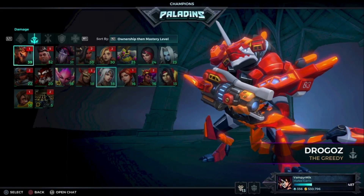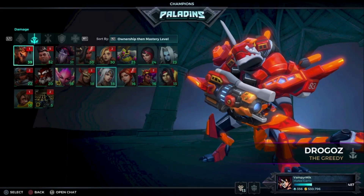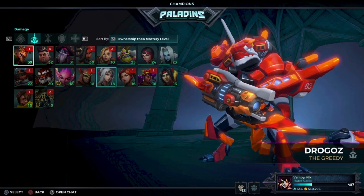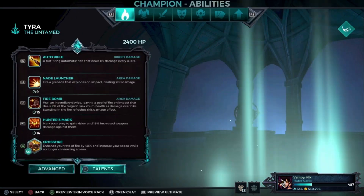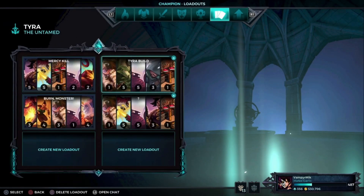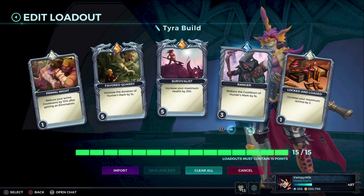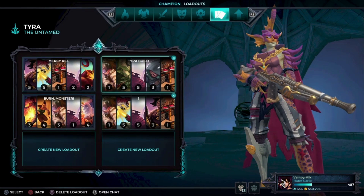Today I'm going to show you the most broken builds in Paladins. Let's start off with Tyra. With the Hunting Party talent and this build, you basically mark Skye when she's invincible, and your allies and yourself can do more damage to the marked ally. This build is just so broken right now and you need to try it out.